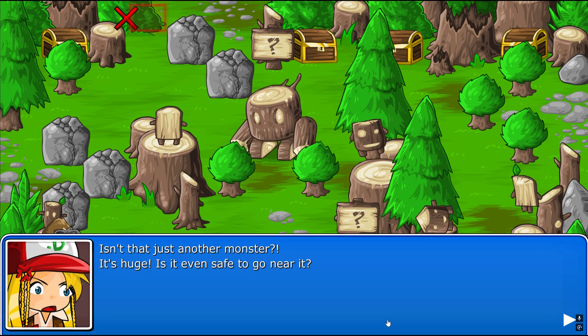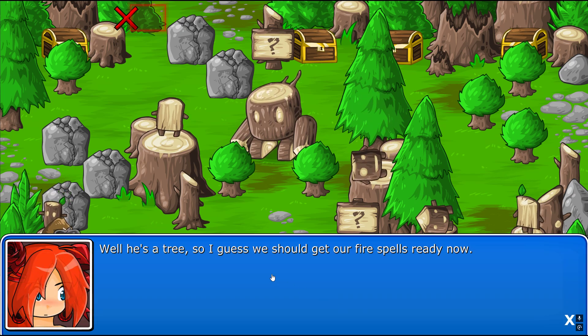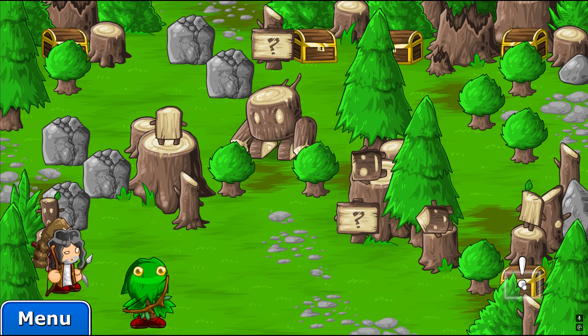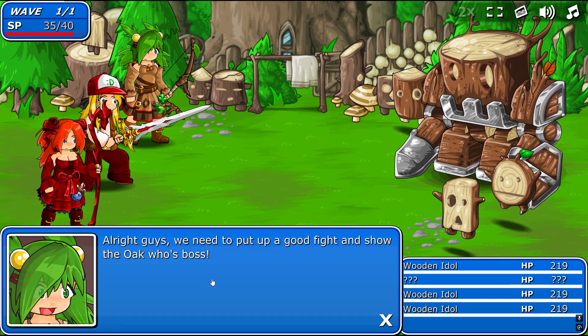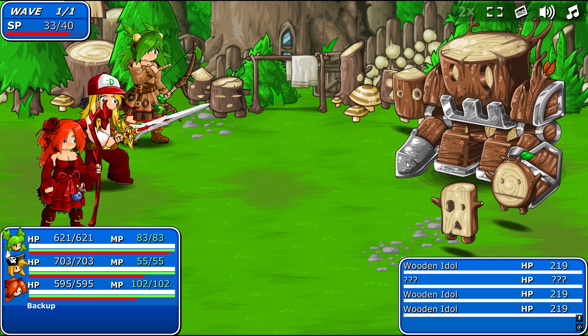Alright, I think we're ready. There he is - the Mighty Oak. Thanks to him, this part of Ashwood Forest is still green. Isn't that just another monster? It's huge. It's not safe to go near it. We're gonna have to defeat him in battle, earn his respect, then he should be happy to help us out. We totally thrashed - he totally thrashed me last time I was here, but I think we'll be all right this time. He has a tree so I guess we should get our fire spells out. Yeah, probably.